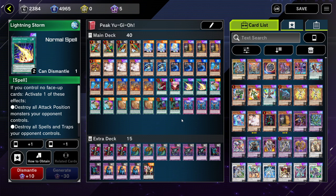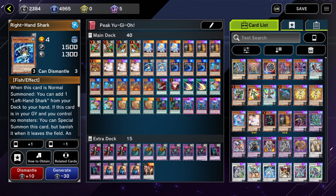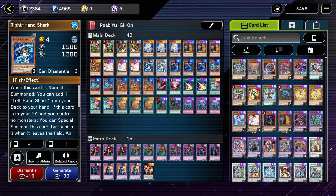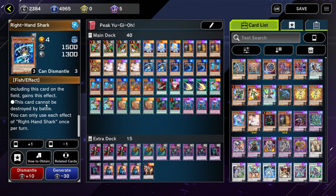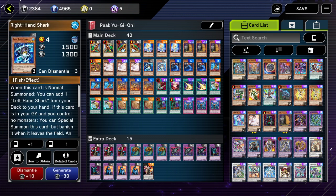It does have a couple of major weaknesses. The main one — and the one that this whole deck actually fixes — is that normally you can just destroy it by battle, beat over it, it's got terrible stats. Unless of course you summon it using a Buzzsaw Shark into a Right Hand Shark. Buzzsaw Shark summons this card straight from the deck, giving you two level 4 monsters. Right Hand Shark's effect means this card cannot be destroyed by battle, so he's unaffected by everything and can't be destroyed by battle — making him nearly immune.